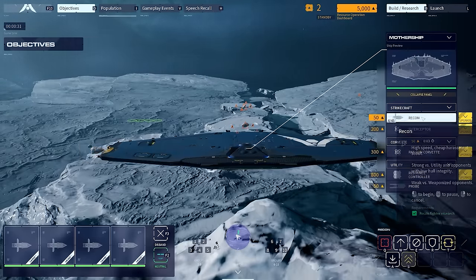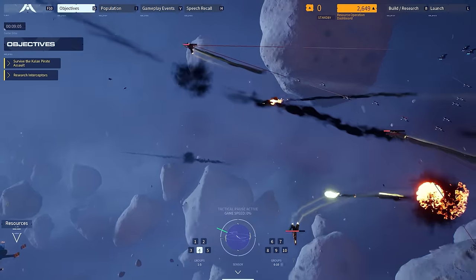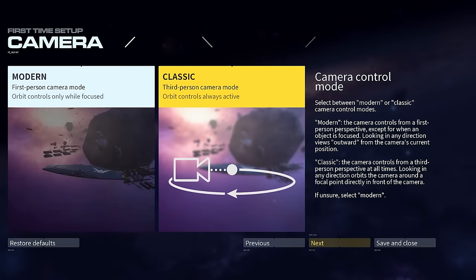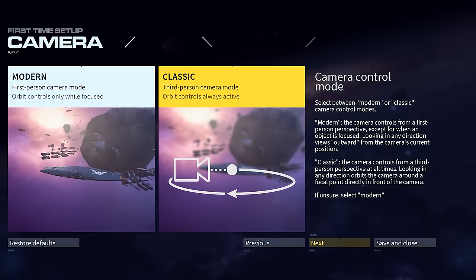You can play Homeworld 3 at the pace that you want to play. Tactical Pause is going to allow you to actually just pause the game 100%. We have classic controls, which you'll know and love from Homeworld 2, and then we have our modern control scheme, which is built around FPS controls that you know and love from the games that you've played before.